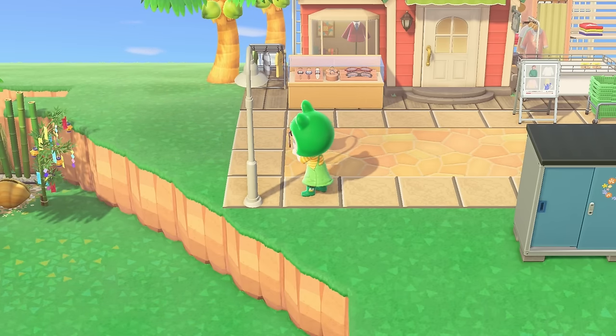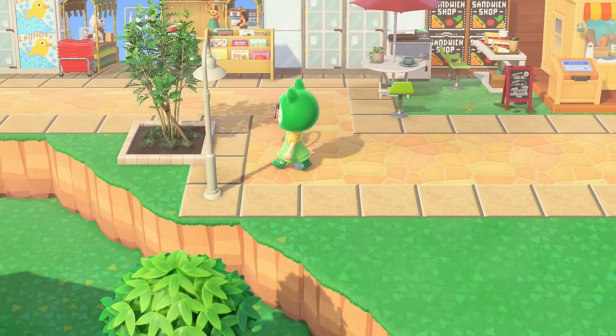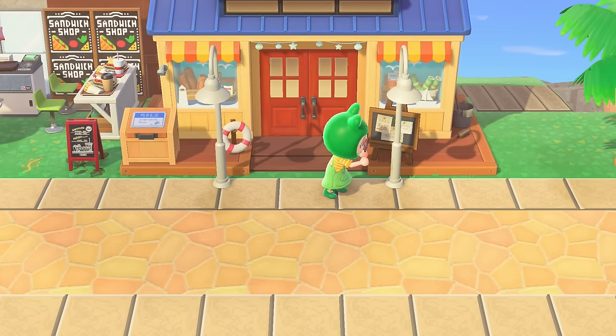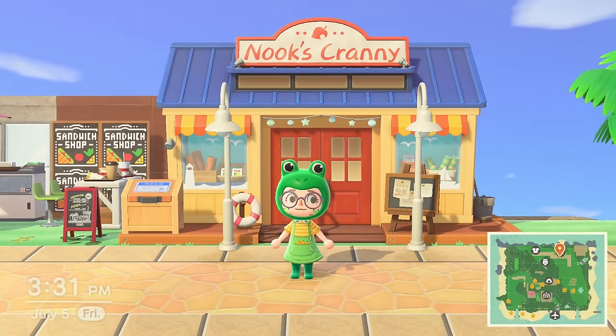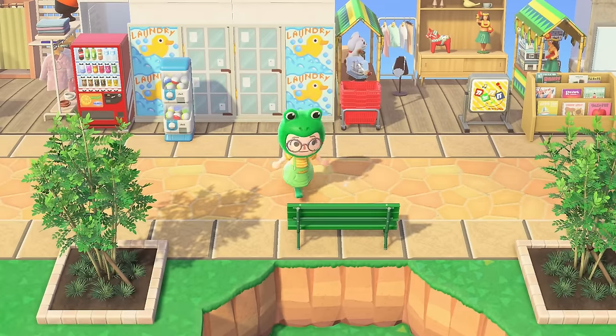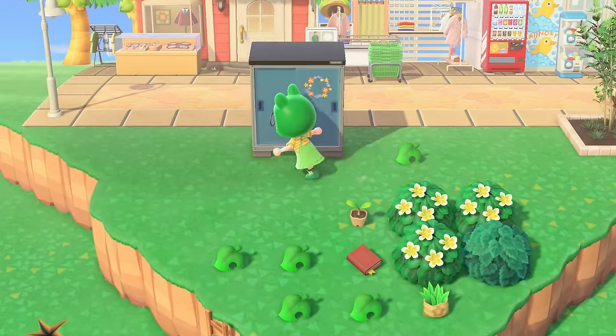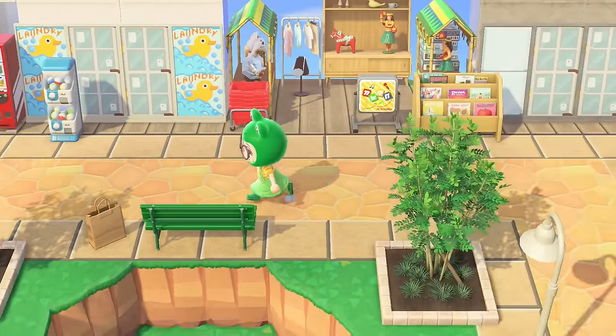We've got some curved streetlights — I thought these would be really cute. I'll also put one over here on this corner and I'm going to do some in front of Nooks for now because I don't really know what I'm doing for Nooks yet. Next, I thought a little bench would be cute down here, just have a little resting area. I kind of want to put a shopping bag on the ground next to it — there's our little shopping bag, so cute.